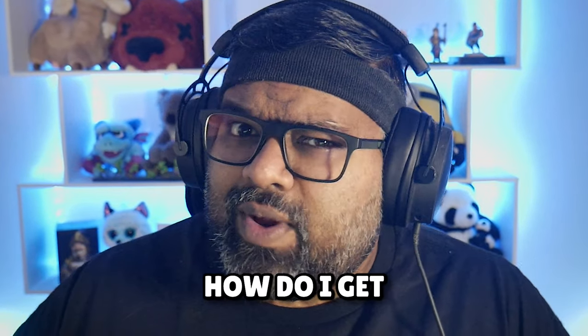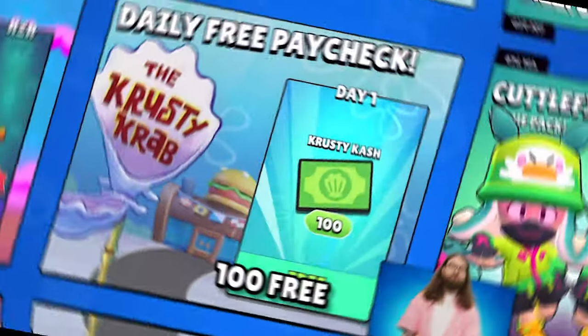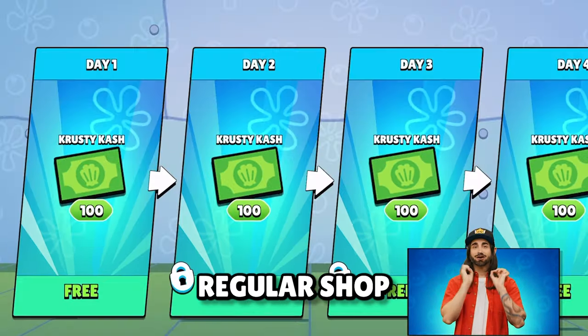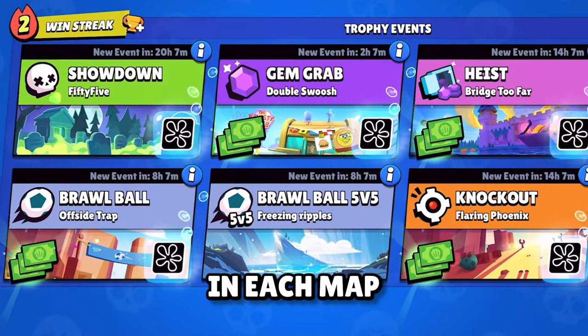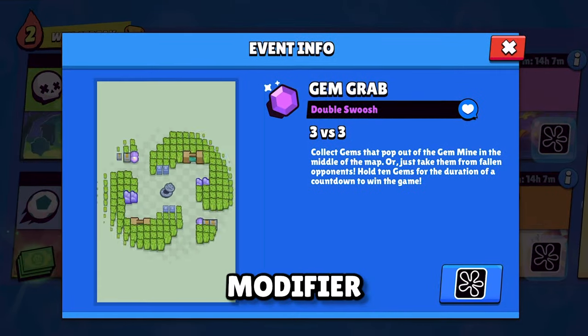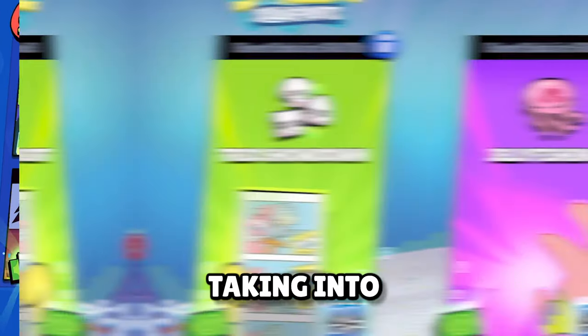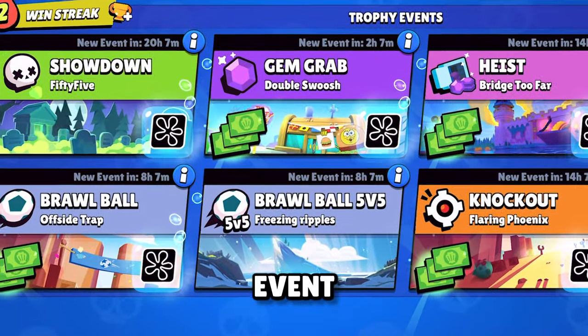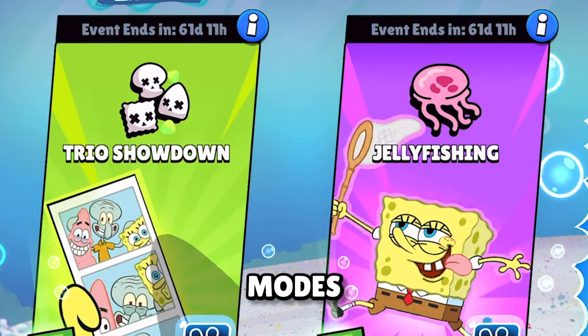You can claim 100 free Krusty Cash from the regular shop through a daily free paycheck. Additionally, for the first win in each map with a SpongeBob modifier, you get paid 100 Krusty Cash per mode per day. That takes into account two new game modes, so you can also earn Krusty Cash for winning in these two new game modes.